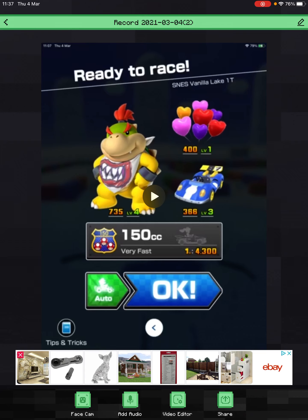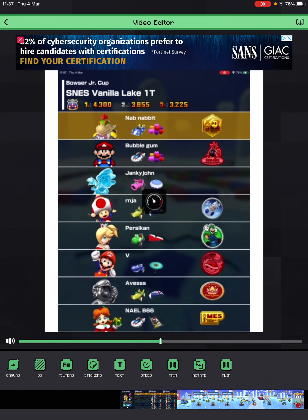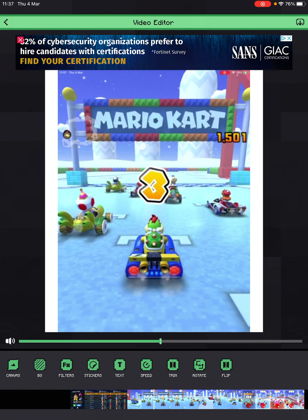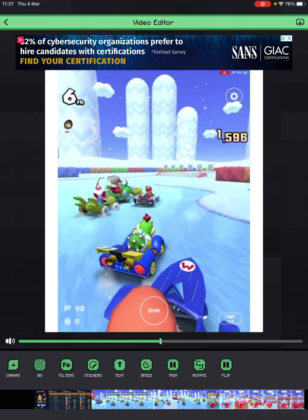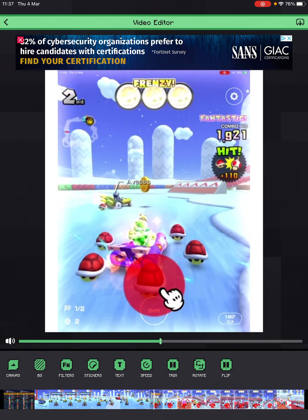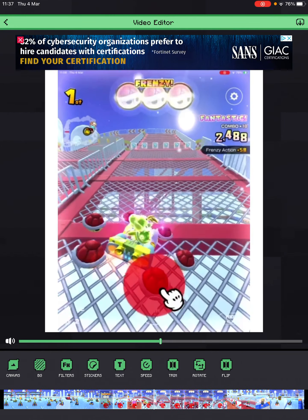Let's just do it — here we go. So first of all, we start off with a rocket start as we always do, turn to the right, mini turbo, jump boost, jump boost, jump boost. Ideally: jump boost, coin, jump boost, coin, jump boost, coin — so you score more points.